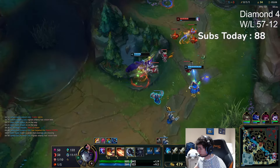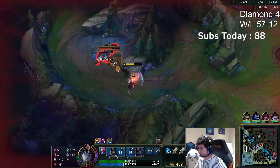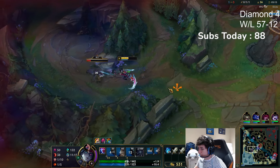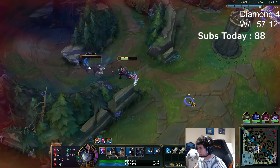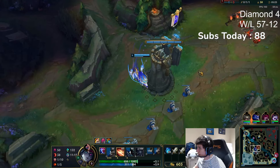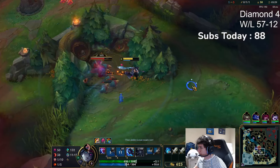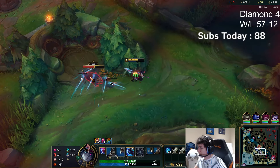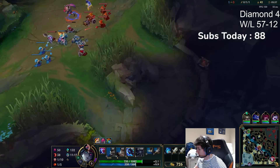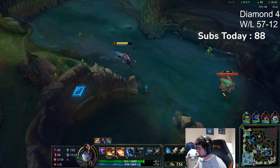Look how much CS I have over Rek'Sai though — all good. A bit of an awkward early but all good. Just getting my Raptors. He probably didn't take Boss Scuttle — he only had full CS. He probably went to the bot side so I'm going straight to Boss Scuttle and then get his bot side camps.